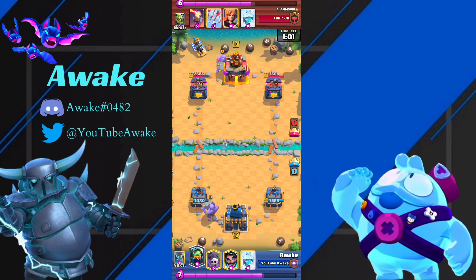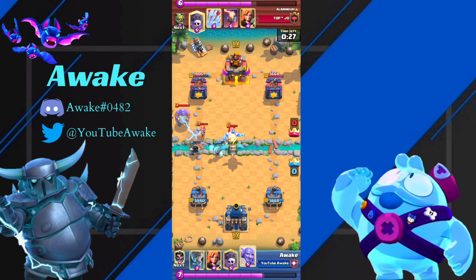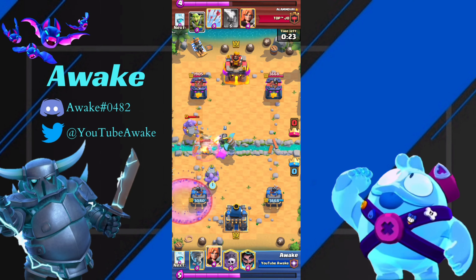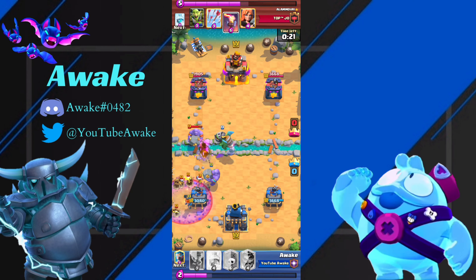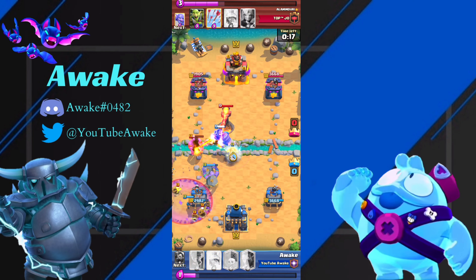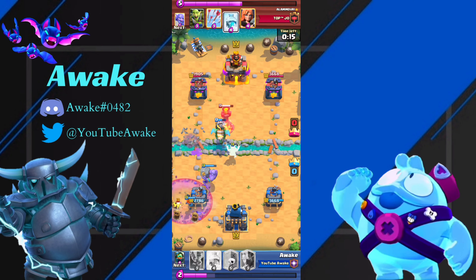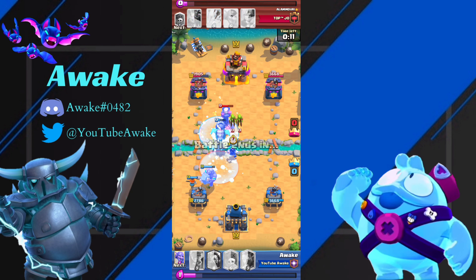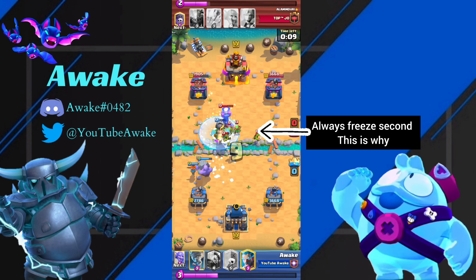My E-Wiz survives because his Bowler was in the wrong placement, so we're going to drop a high Ice Wiz, because I don't want his stuff to cross the bridge. This is a big key when you're facing Graveyard — and this isn't just for Graveyard Freeze. If you're playing any deck in the entire game, you always want to make sure you block the bridge when facing Graveyard, and you're going to do so much better.